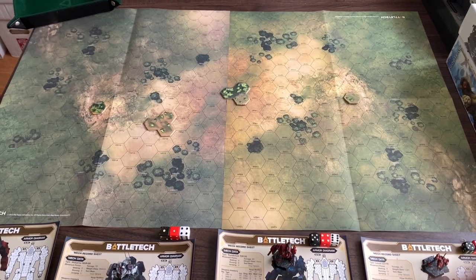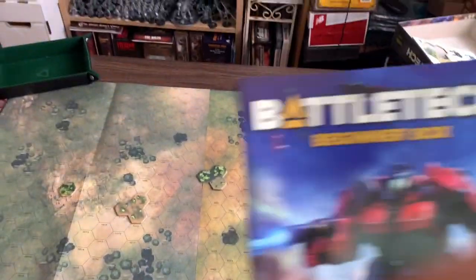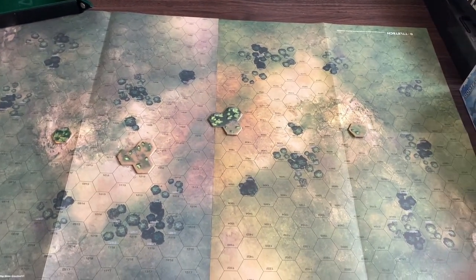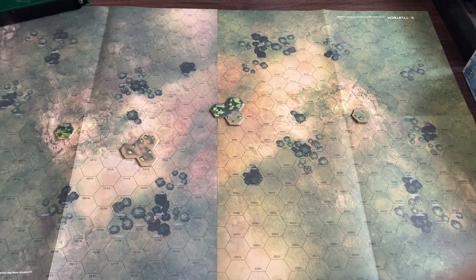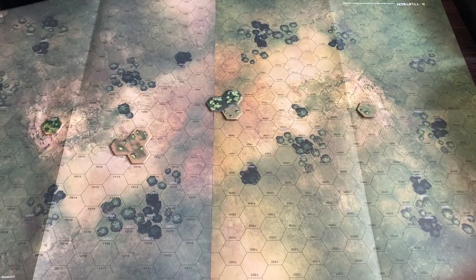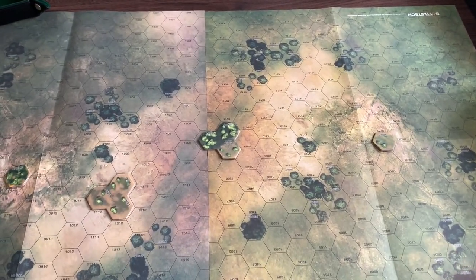Welcome back to another Crimson Moon battle report. Today we're playing some more classic BattleTech, continuing with the Beginner Box quick start rules. I haven't purchased the starter with the actual rules or the rulebook yet — that's coming later. We are going to add a few more things to spice up this battle report: some extra terrain, using the bigger field which is basically two maps put together.